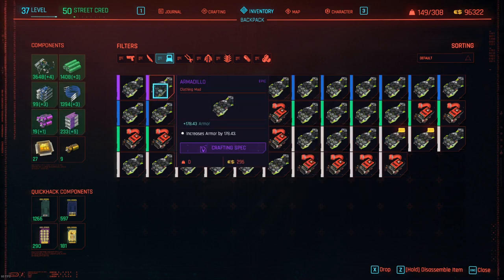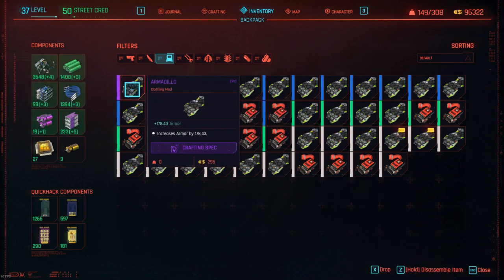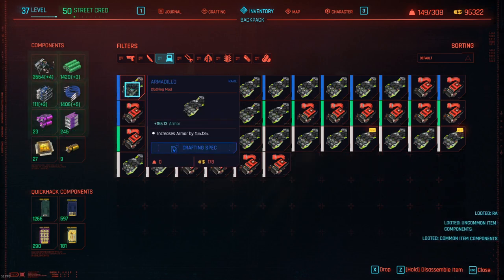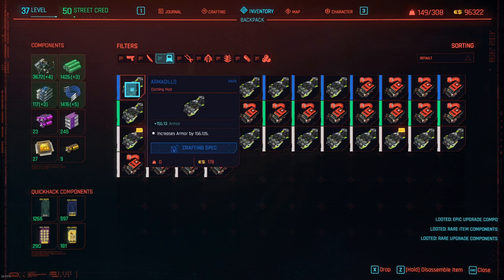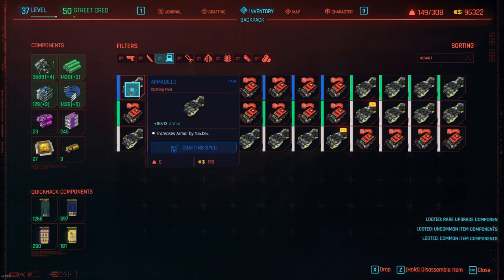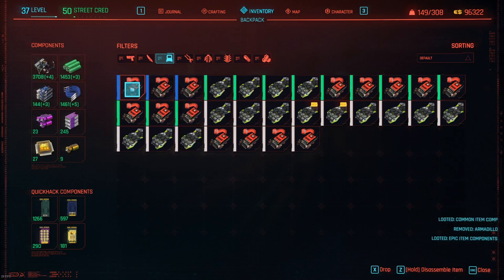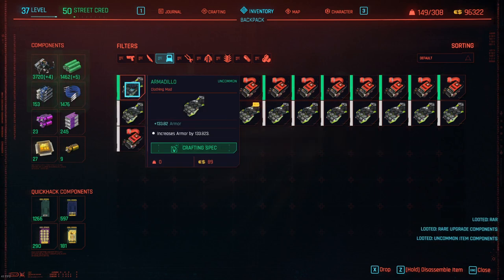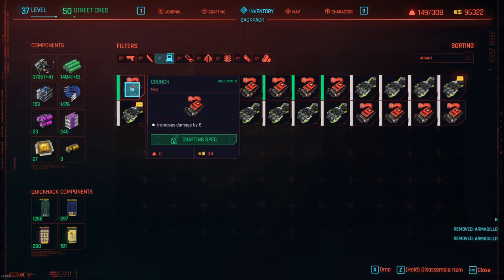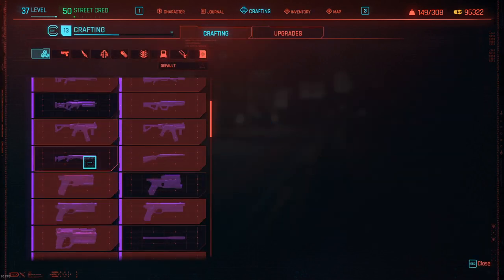You can use these components to upgrade your armor and weapons, but if you're just after the epic item components and upgrade components, just disassemble them and collect those. It is a bit of a grind, but it's worth it.